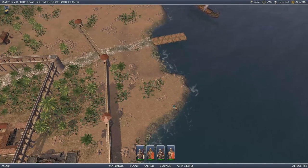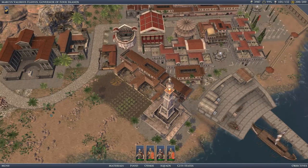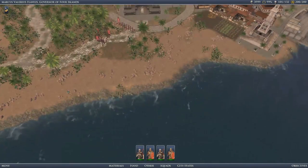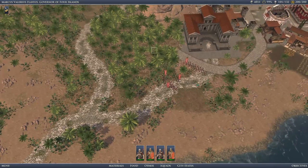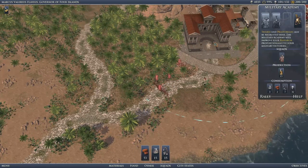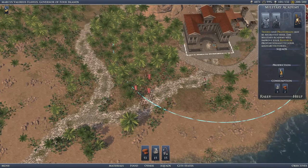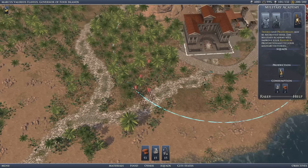Hello barbarians — please go away. I don't like you, you don't like me. It's okay — we understand this about each other. I don't think they're going to go away, but that's alright.